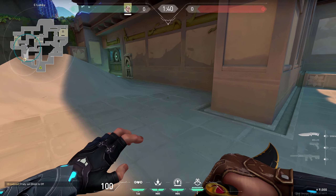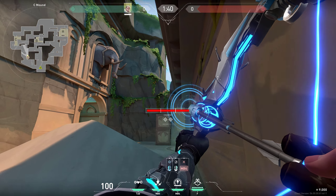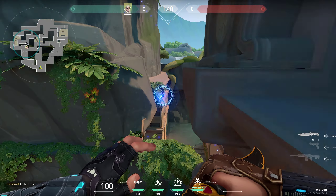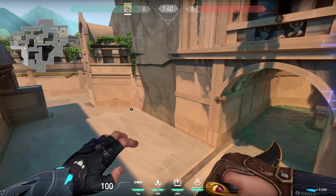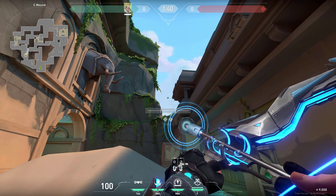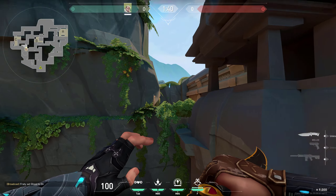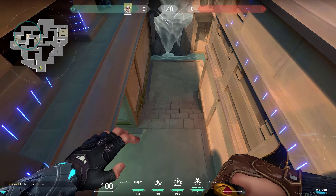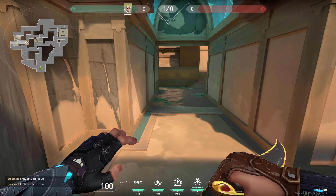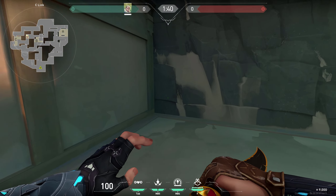You can also do this the other way around — stand in the back, jump and full charge the arrow right on the wall there to reveal anyone in this area. Or stand here in the back, aim at the height of this tip, one charge, and it lands in the back revealing anyone coming in. This is a great spot to combine with your ultimate since the area is really narrow and it'll be difficult for enemies to get out.